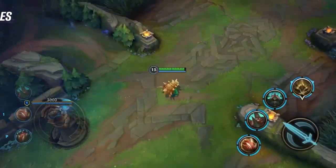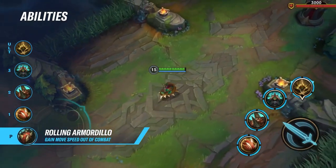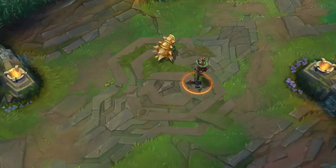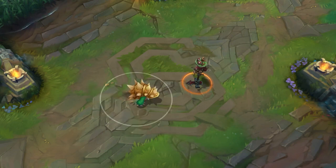Here are Rammus' skills. His passive is called Rolling Armadillo. While out of combat, Rammus gains 60 movement speed, increased to 180 during Powerball. He exits combat after not taking damage or using abilities for 5 seconds.